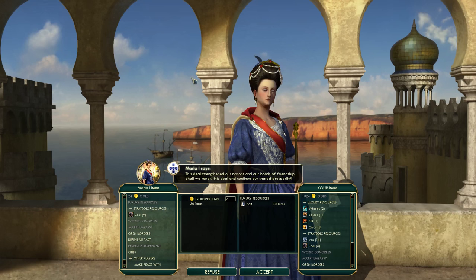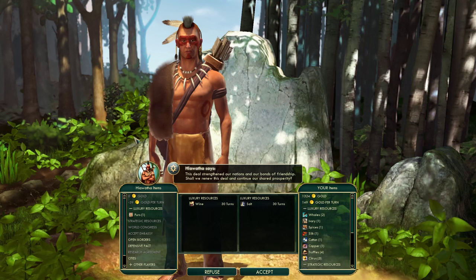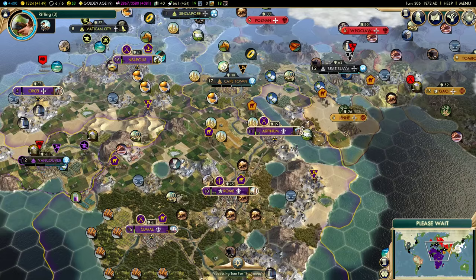Seven gold per turn for salt? Sure. I think we already had that deal going — I didn't even read the screen, but I think that might have been a deal we already had.